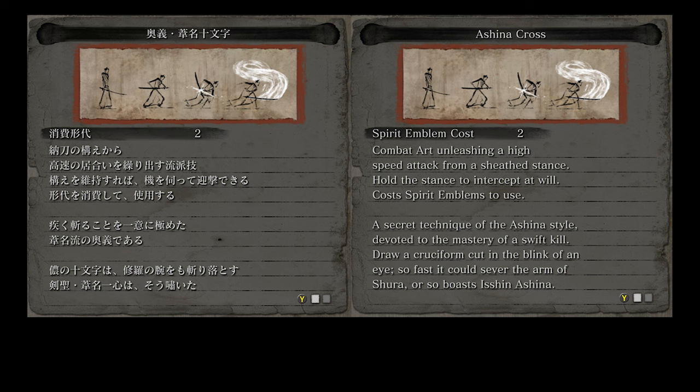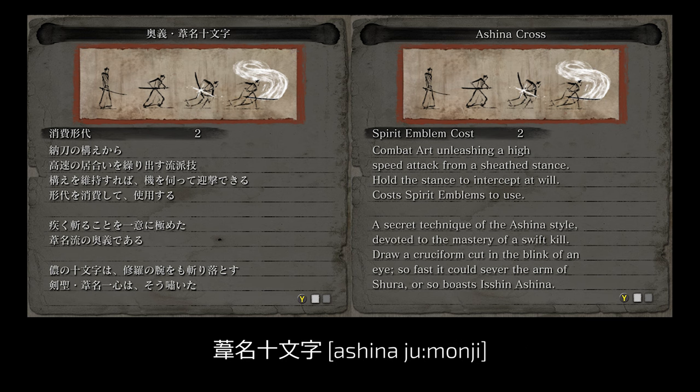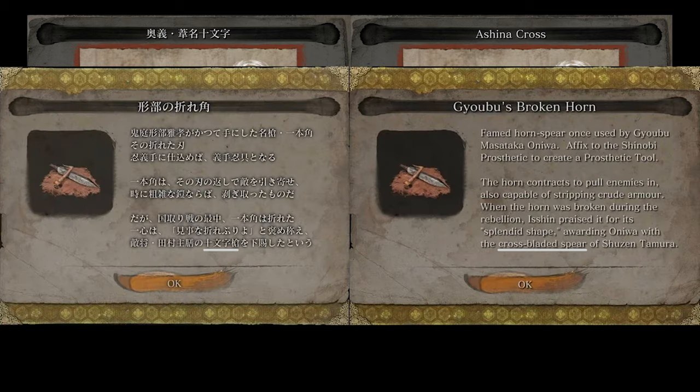The last combat art of this skill tree and its ultimate ogi skill is — drumroll — Ashina Jumonji. Jumonji means cross, cross-shaped, or literally character 10, like the number 10, Juu, which does look like a cross. We've already seen this word in Sekiro — the cross-shaped spear of General Tamura, bestowed to Gyoubu by Shin, also used the word Jumonji for cross-shaped.